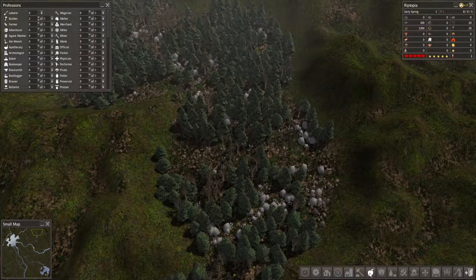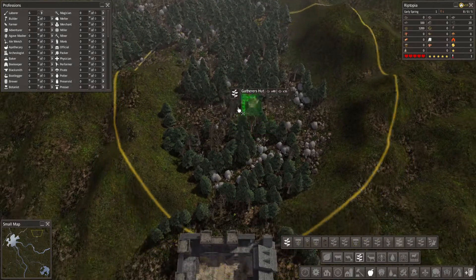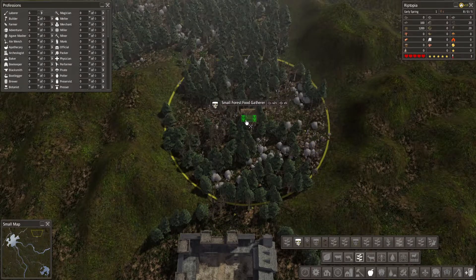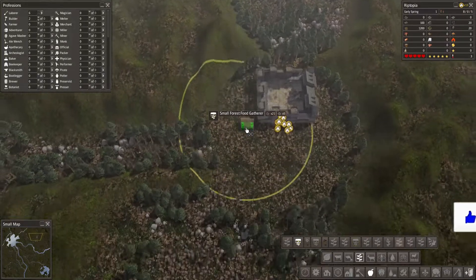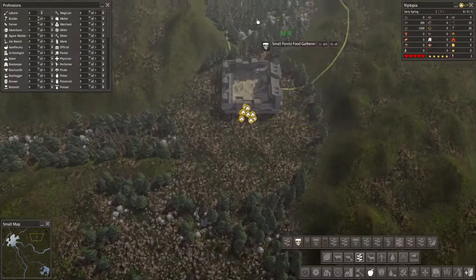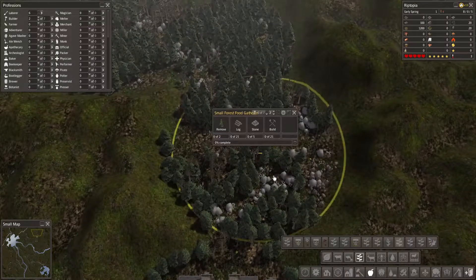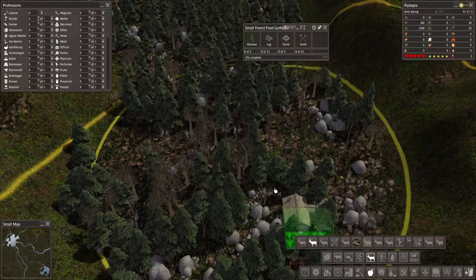We're going to want to start off and get the basics in. Food is there, so let's start off with a gatherer. You can see that's quite a waste on that gatherer's hut — oh, that fits in there perfectly. Is that going to be enough to feed us long term? Probably not. Fish is going to be something we want pretty quickly, so we'll need to push down that way.